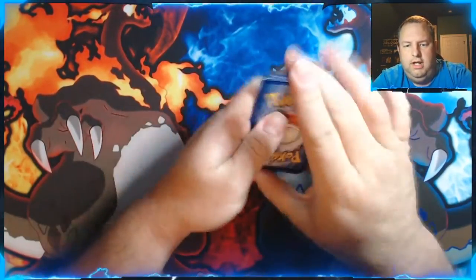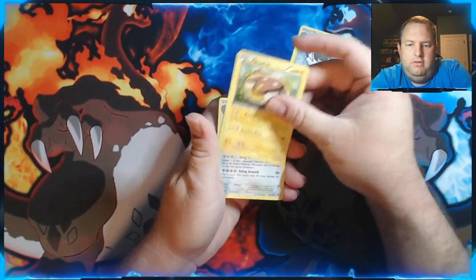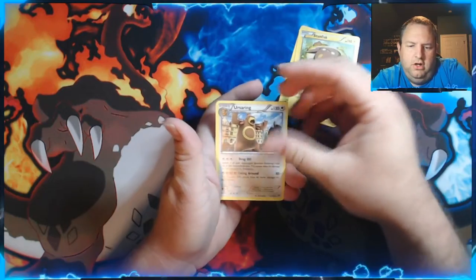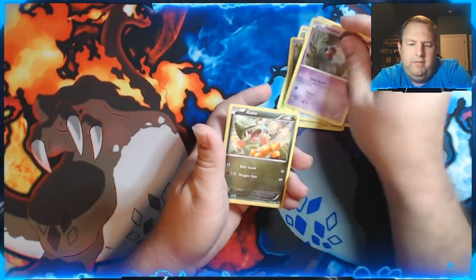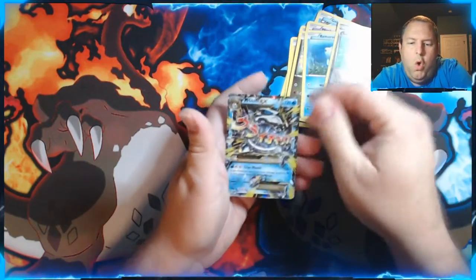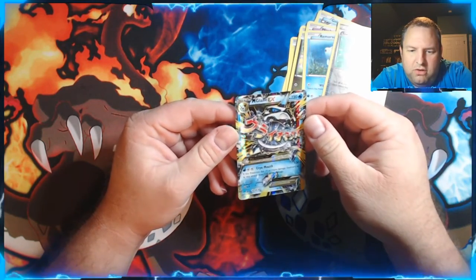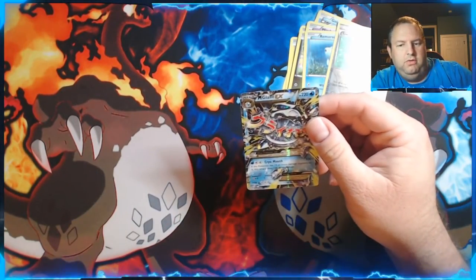This is XY again, so there's only three. We got a Spoink, Stunfisk — which actually does almost look like a Sunfish — Ursaring, Teddiursa, Goldeen, Woobat, Axew, Remoraid, a Reverse Holo Town Map, and — oh, look at that — a Mega Glalie EX! That is a beautiful card right there. Goes right up here to the very important Pokemon card section.